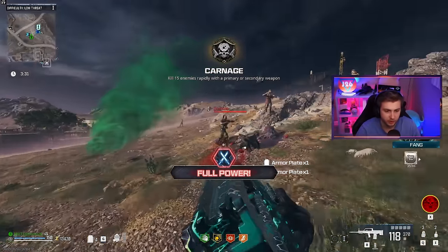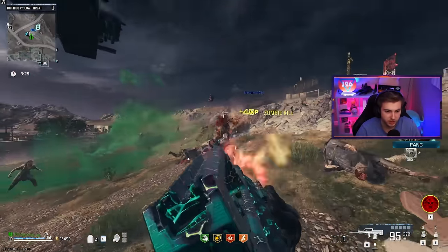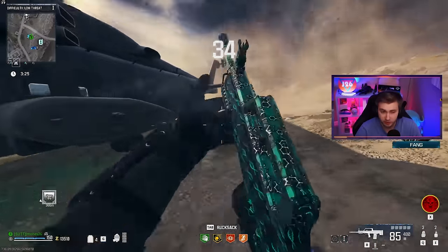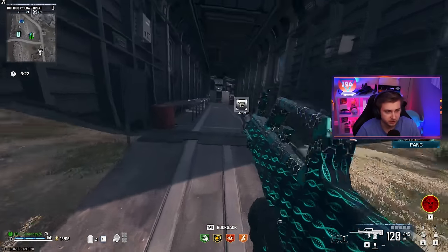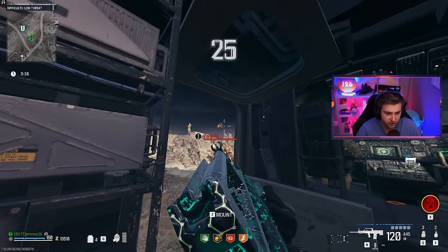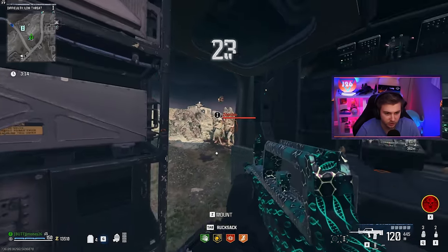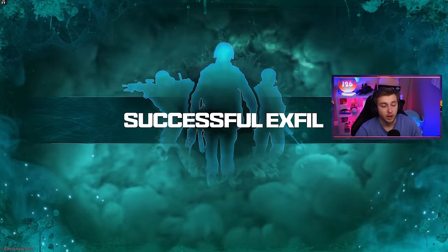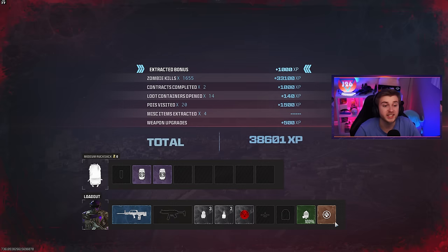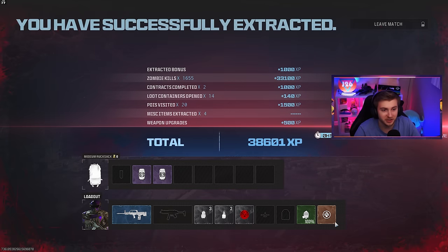Honestly, I'd be fine if they brought the amount of zombies back and just made the time between exfils like three, four, maybe even five minutes — that way people don't sit there and farm them. I just want to see the big horde of zombies again. We made it out. I want to see how many kills we got because we literally only did those two contracts — we got 1,600 zombie kills. So the kills are definitely there, but the levels are not.